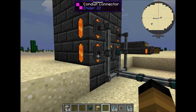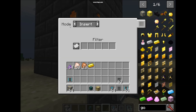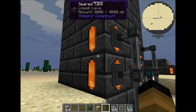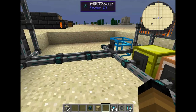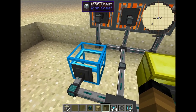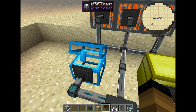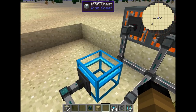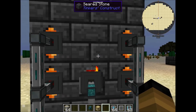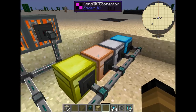And keep them all the time. On this side of the pipes I put them as input. The input chest — you put items in it, they automatically go inside the furnace, smelt, and output to this chest over here.